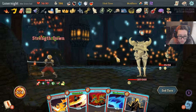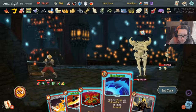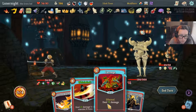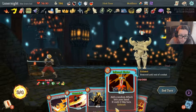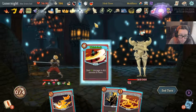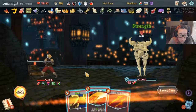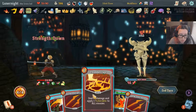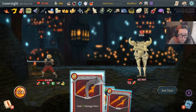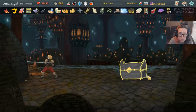Flex, Shockwave. Lunar Blade, Stone Strike — yeah, cool. Flex, Thunderclap, Rampage, Twin Strike — and you're dead. That's how that works.